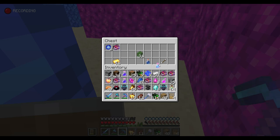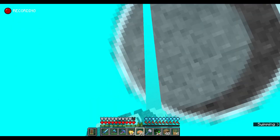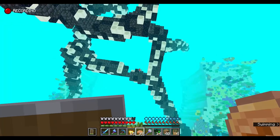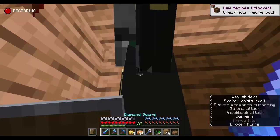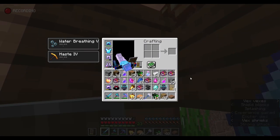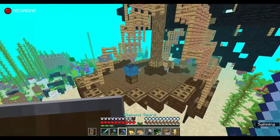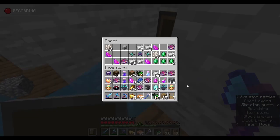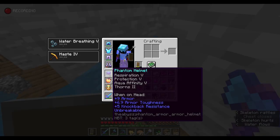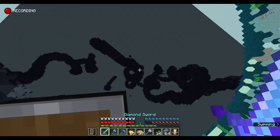Respiration 3 — let's go. Give me all that XP. Totem of undying — no way, I'll take it. I am unkillable. My armor definitely could be better, but the other objects are crazy. That is insane — and it's unbreakable. Time to go down to the next level.